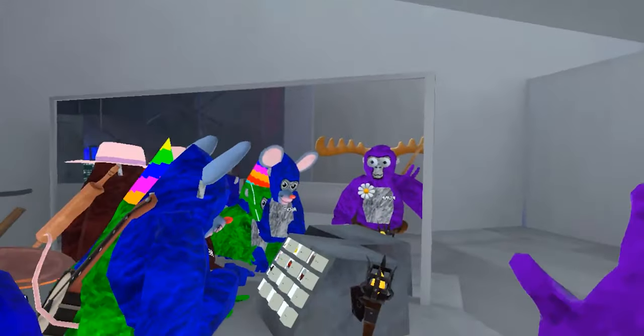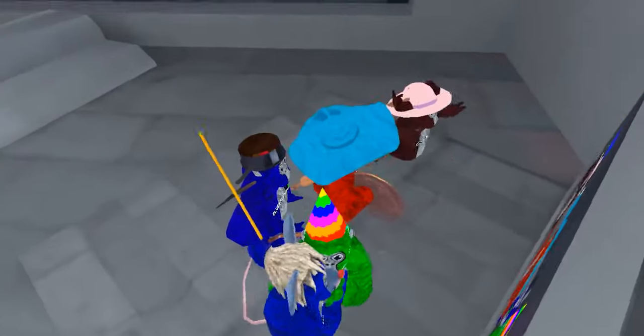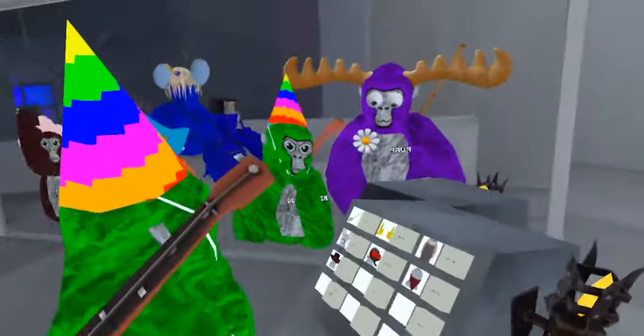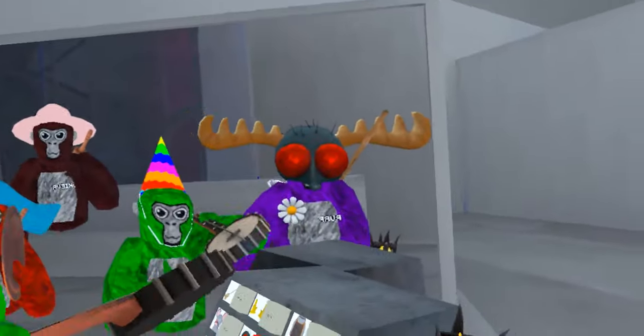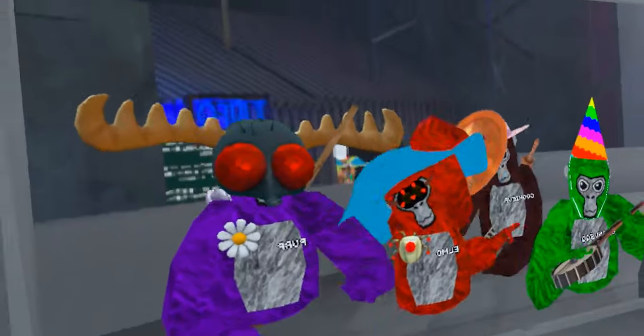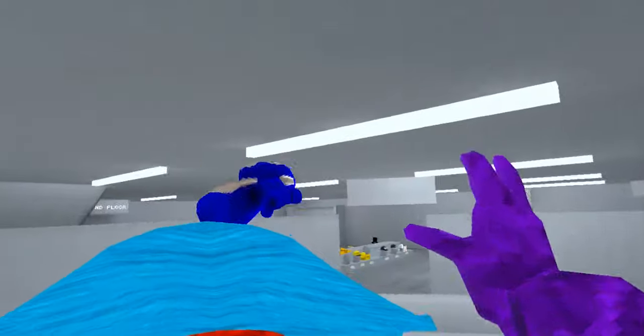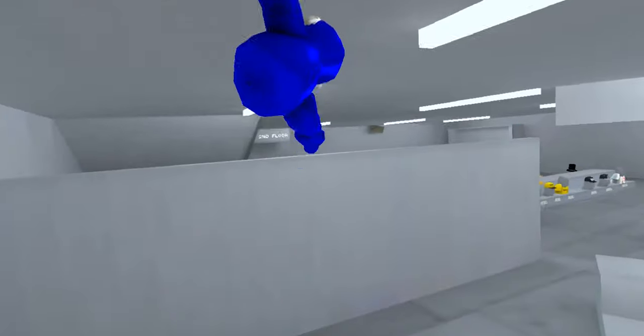There's also a place where everyone goes to buy cosmetics, which means you can express yourself through different items. This guy has a party hat and a guitar. I have a fly mask and horns. This red monkey has a blue hat with some cool glasses on. There are also cool items such as balloons that other players can interact with — pushing them around or even throwing things to pop them.